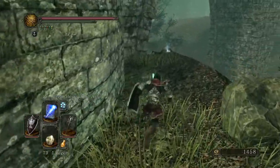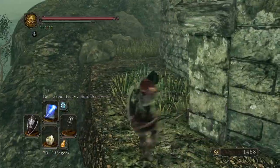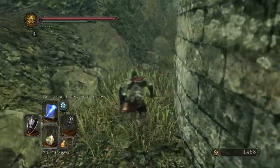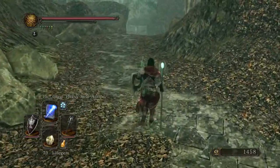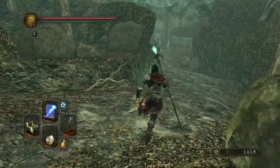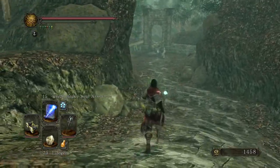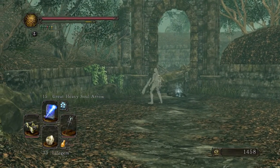You might be expecting a Flexile Sentry on the way to the Shrine of Winter, which is where we're going. There's not a Flexile Sentry. Is there 17 of them? Not yet — that's Mana. There's actually just a ghost. That's boring. It's more manageable. Yeah, but it's boring.